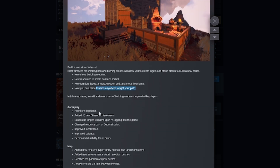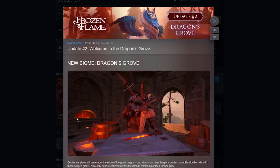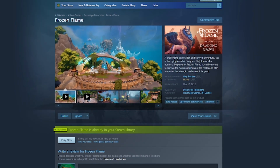They added the ability to place torches — that's neat. I wonder if this is going to impact performance or not. If some chance a developer or somebody working on the game is watching this — I understand there's not a whole lot of people that are going to care about this — but please tell us what this means: 'Bosses will no longer respawn upon re-logging into the game.' Is there a way to respawn them, or is it a one-and-done deal now? Because that seems kind of dumb.